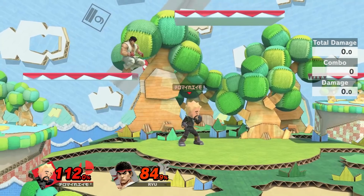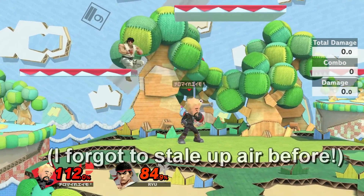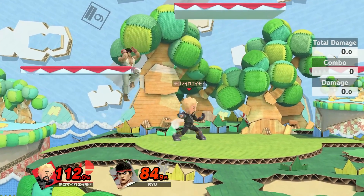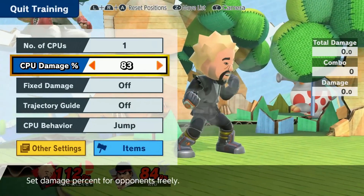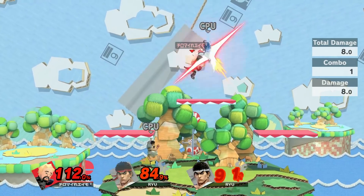Anyway, we also have to account for staling, and it seems in the ESAM vs. Vendetta footage that up air was staled once and that thrust uppercut was also staled once. So I can simply use the same method I did before — number of CPUs to 2, stale up air and thrust uppercut.